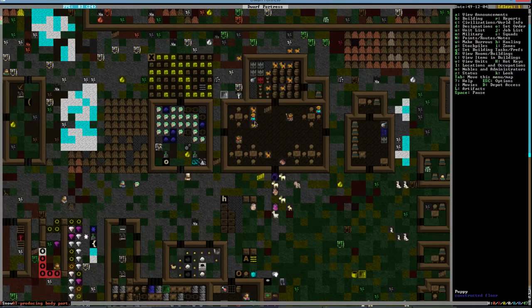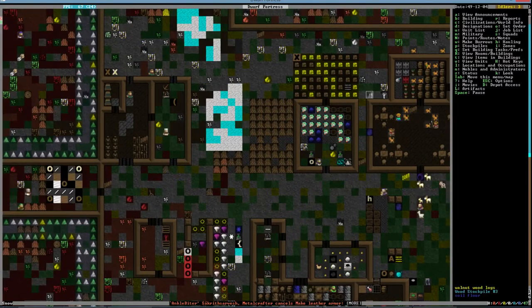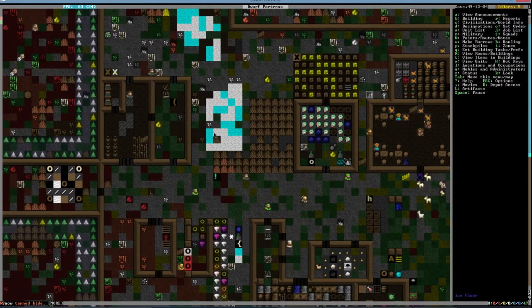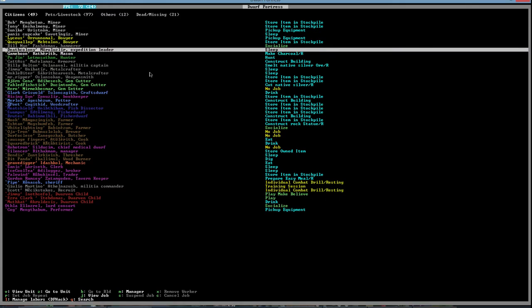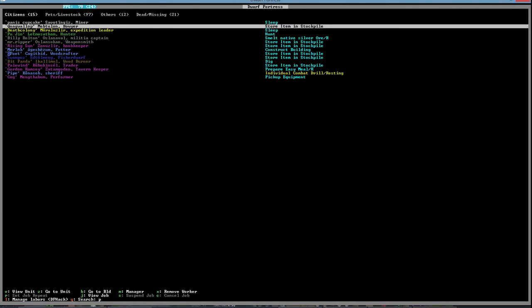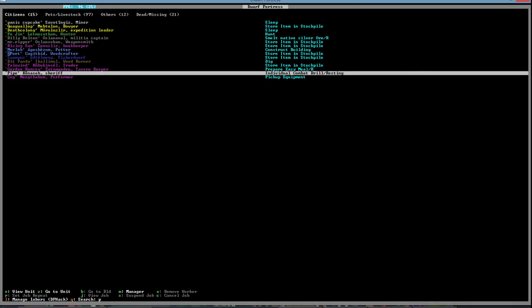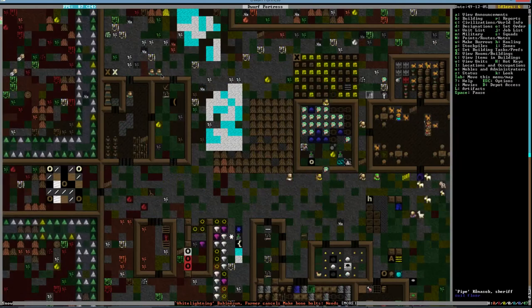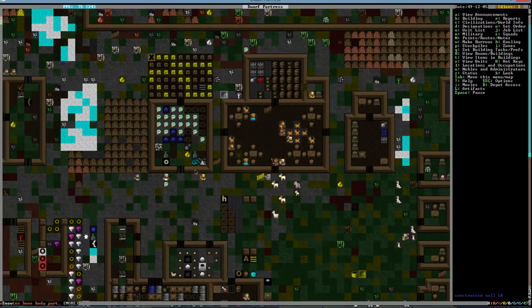Some of them will eventually get some training as well. Right now there's only three — that's the minimum — so it's possible more will go in there and train. There are only two right there at the moment. What are you doing, Pipe? Oh, you're resting. There's a third person — Pipe, Julio, Scott. All right, do some training!